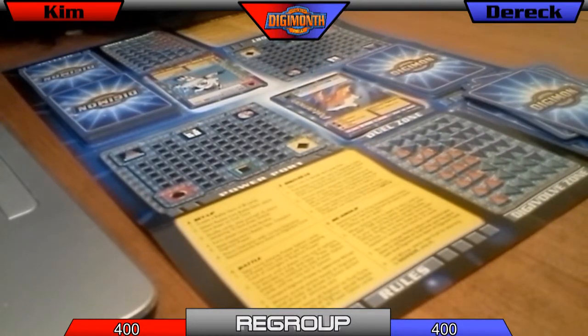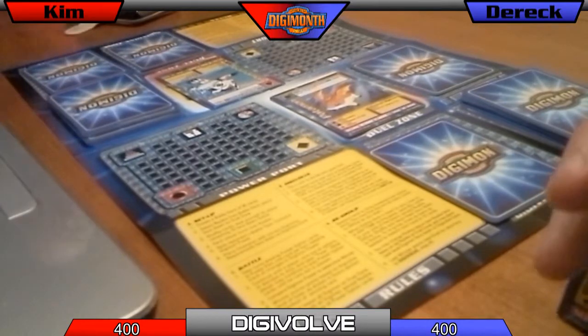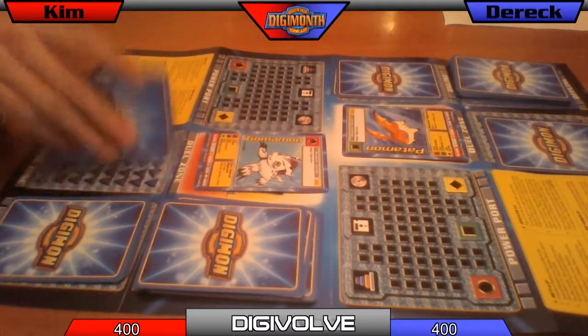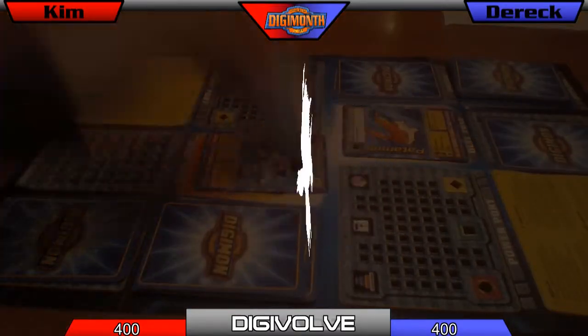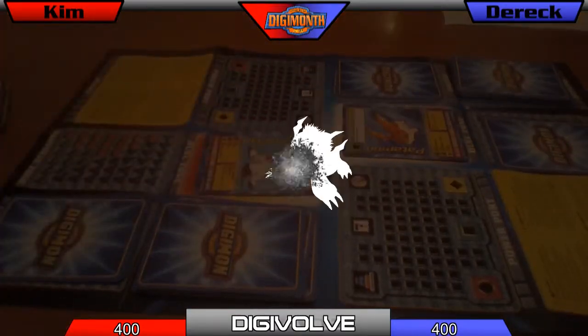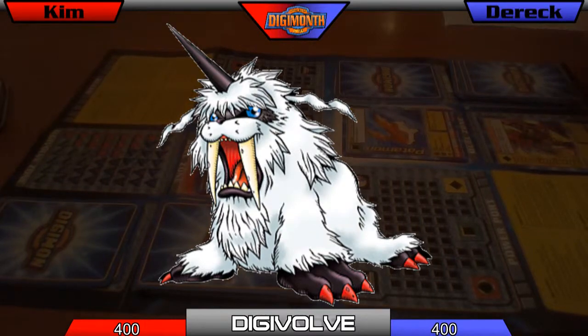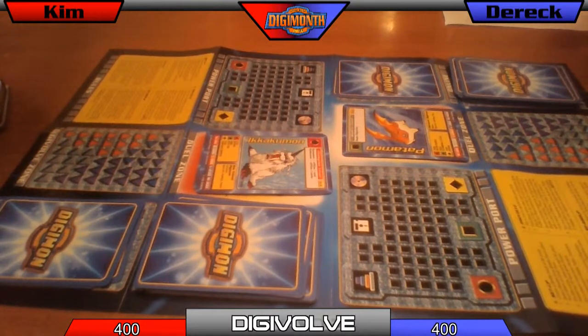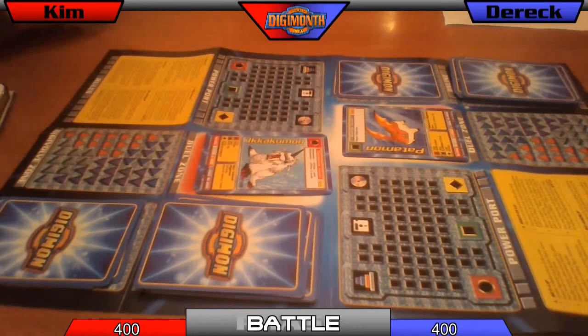So now we're at regroup. You're keeping your rookie? Sure. And that's your digivolve option there? Yeah. First player, reveal your digivolve. Offline one card — actually I'm going to choose not to do that. So that goes offline. Right now you're red, I'm doing 360, and you're also doing 360. You won the last one, so since you're first you get to play a power card first. No, nothing. Me neither. So it's a tie once again — we're skipping straight to regroup.